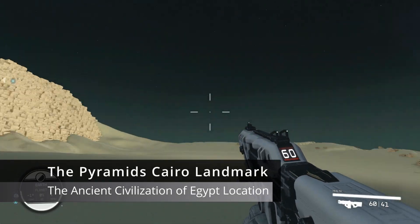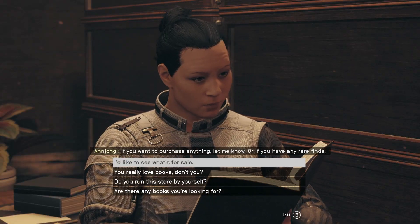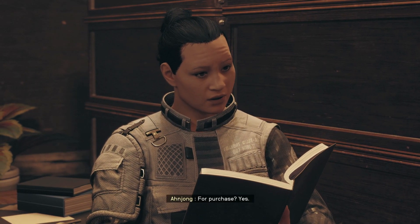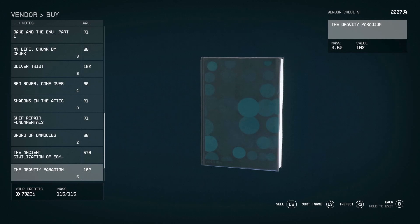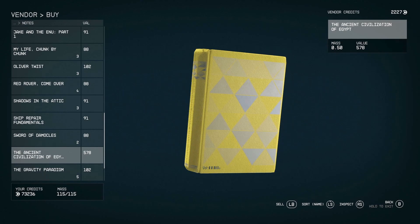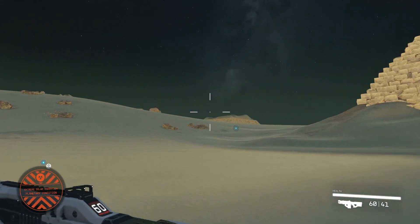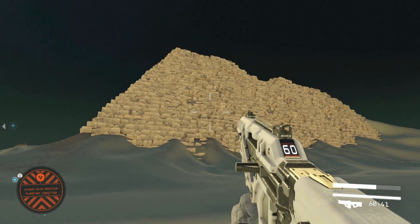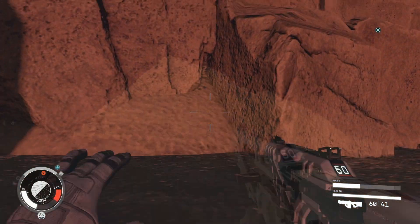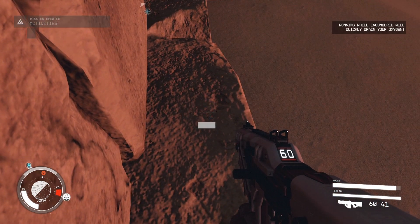The next location is the Pyramids in Cairo, Egypt. In order to find this location, you'll first need to find the book The Ancient Civilisation of Egypt, which can be bought from Sinclair's Books in Achilles City. This will then add the location as a landing site to your map, which you can head to and explore. When you land here, you'll find the remains of two pyramids. If you're looking for the snow globe, you'll find it on a slab of rock near the base of the furthest pyramid from where you landed.